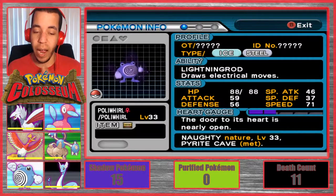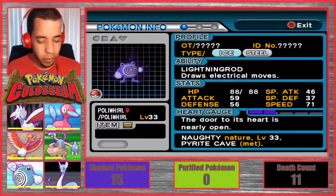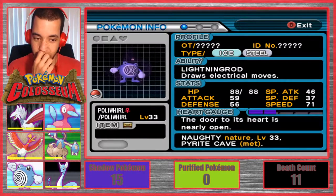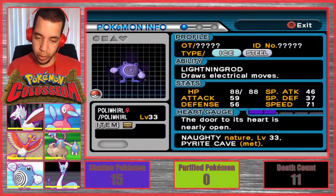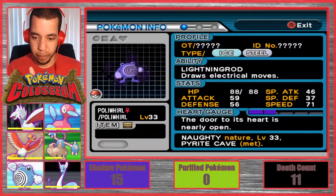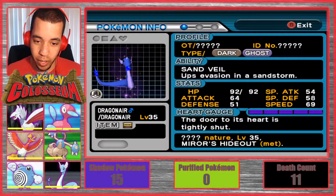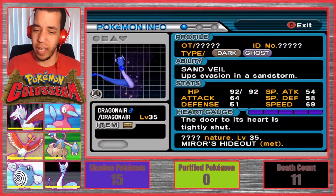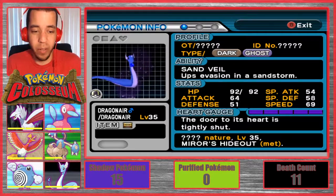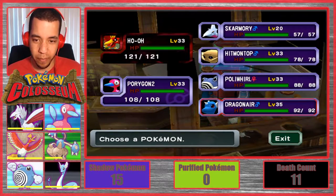Then we have our Ice Steel type Poliwhirl with Lightning Rod, which is okay — if he's in at the same time as Porygon that could be good. And newest to our team, we have our Dark Ghost type Dragonair with Sand Veil, who apparently doesn't have any weaknesses. This was Mirror B's little shadow that we caught, so that's what we have now.